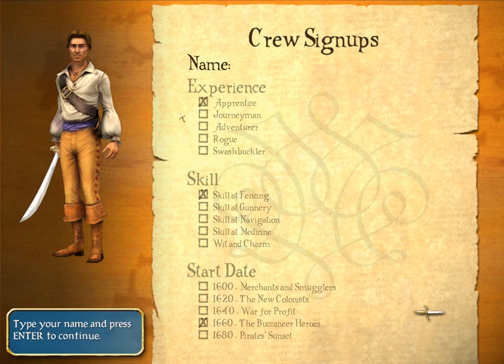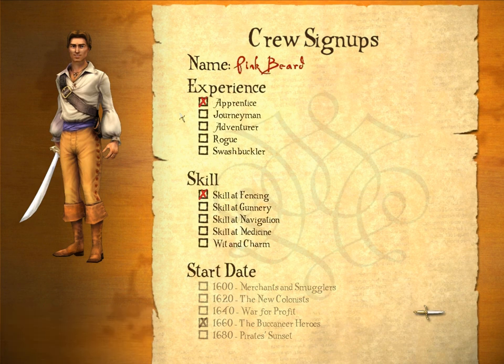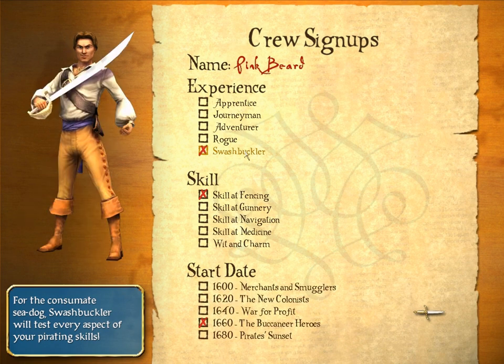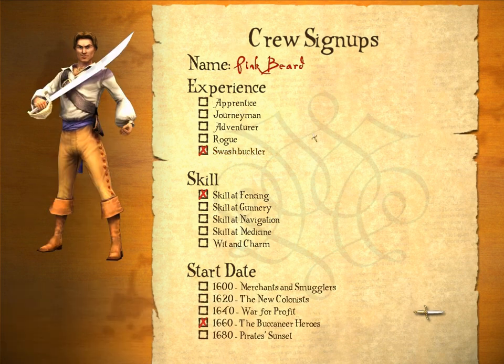Hello everyone, this is Dr. Hefe back playing Pirates: Live the Life. This is our crew sign-up or character creation menu. We're gonna go with our name Pinkbeard, and here we can choose our experience or difficulty level, which goes from apprentice — the easiest — to swashbuckler — the most difficult. We're gonna go with swashbuckler because Pinkbeard is the most badass pirate there is.